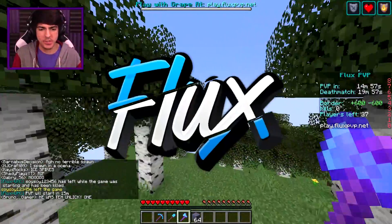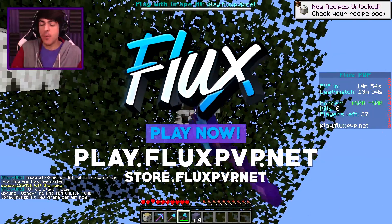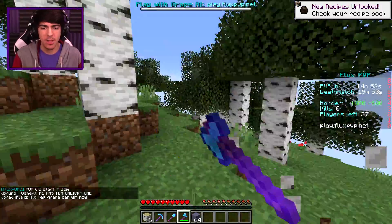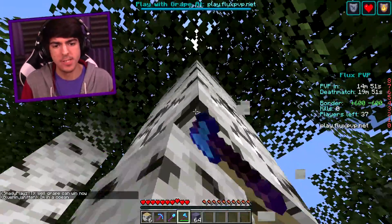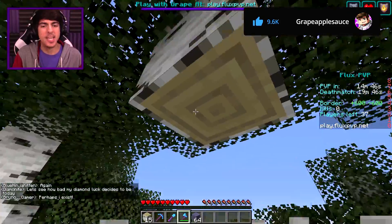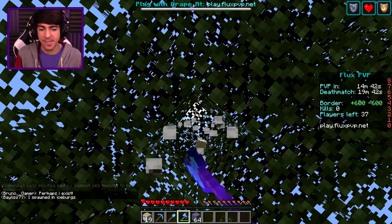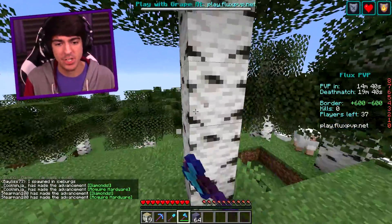Ladies and gentlemen, welcome to another UHC game on my server, play.fluxpvp.net, where today we have another custom craft for you all. This one is going to be pretty pointy, but today we're going to be crafting the spiked chest plate, which is going to give us really good thorns protection in combat.